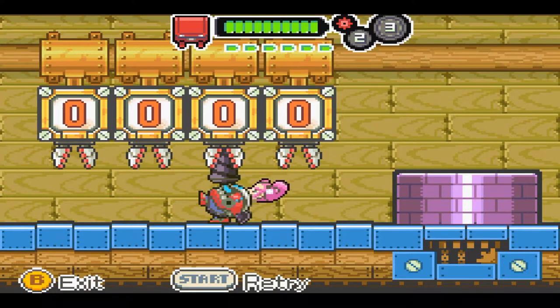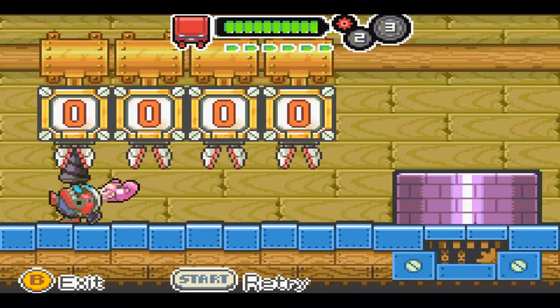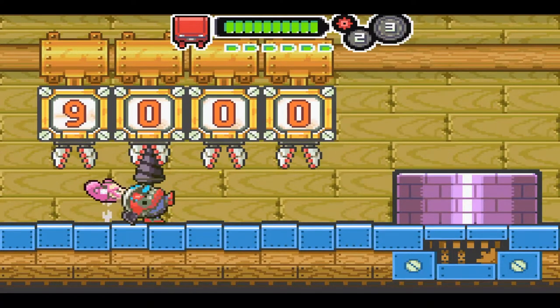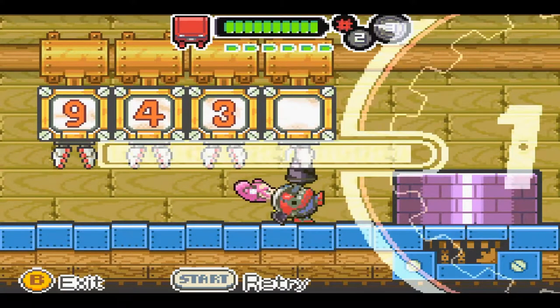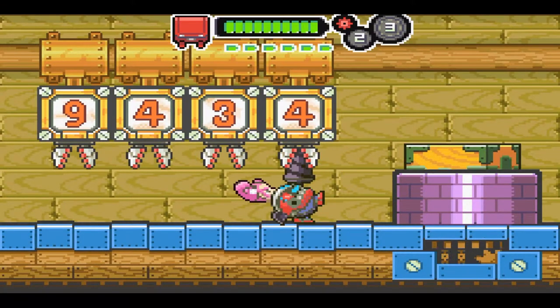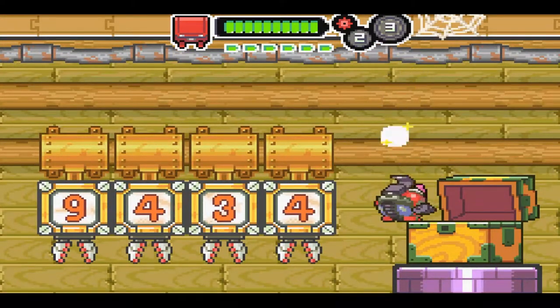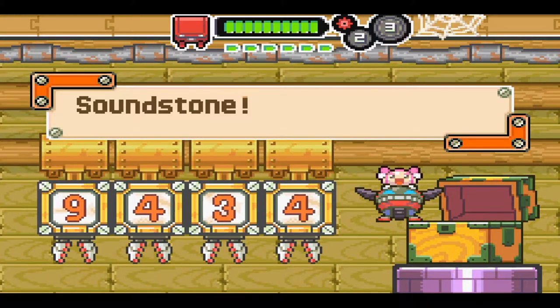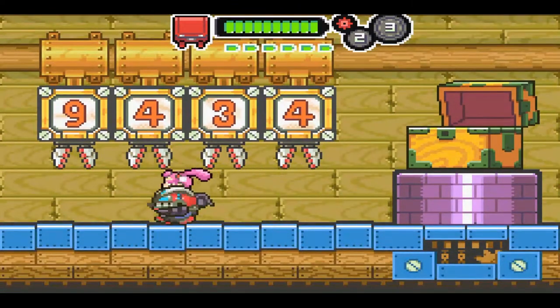So this is for the sound room, which — as I said before — you have to have the sound stone for this to actually work. It is a level one code: nine, four, three, four. So on the save menu there will now be a thing for listening to sounds.